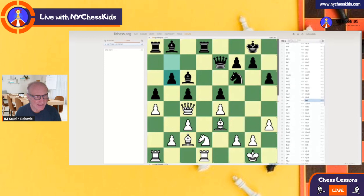Good evening, chess parents and teachers. In today's lesson we'll study the game from the current Women's World Championship, Li Tianjin versus Yu Wenjun. After the first six games, this is the only game in round number five where Li Tianjin won the game against the current world champion, Yu Wenjun. It is a middle game, a strategical game, so let's learn how to plan in the middle game.